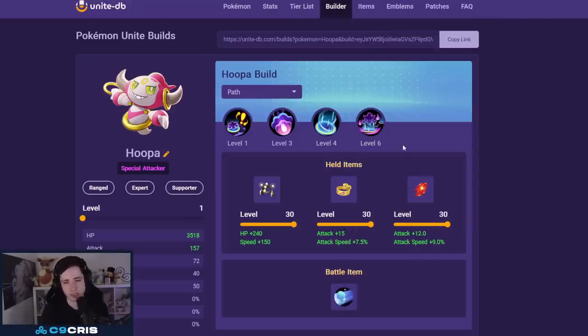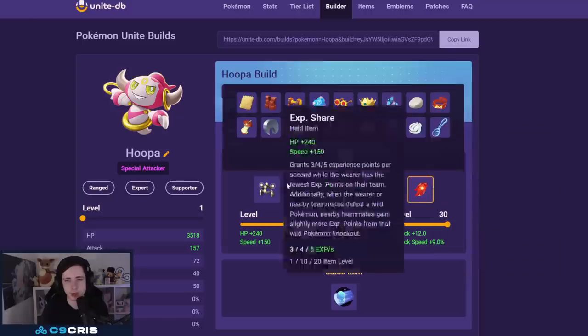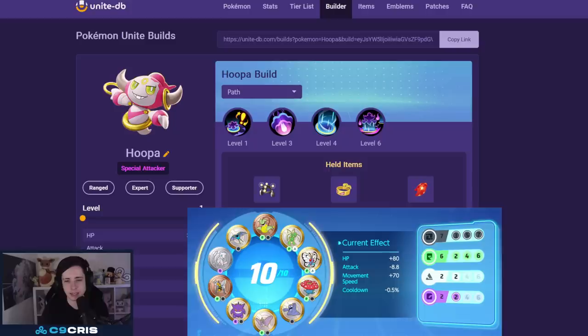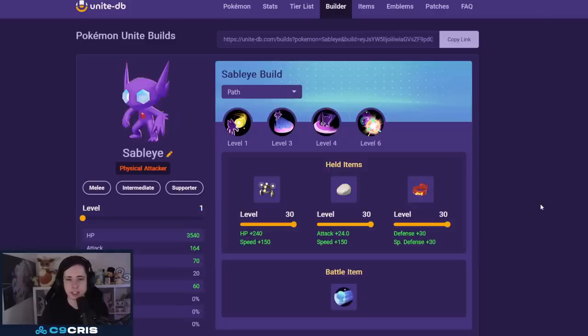Hoopa is also a very strong support: Hyperspace Hole and Phantom Force — I would not recommend Trick right now. This is by far the best build: XP Share, Muscle Band, and then either Rapid Fire Scarf or Focus Band — both are totally fine. Battle item: X Speed. Emblems: cooldown reduction build with special attack.